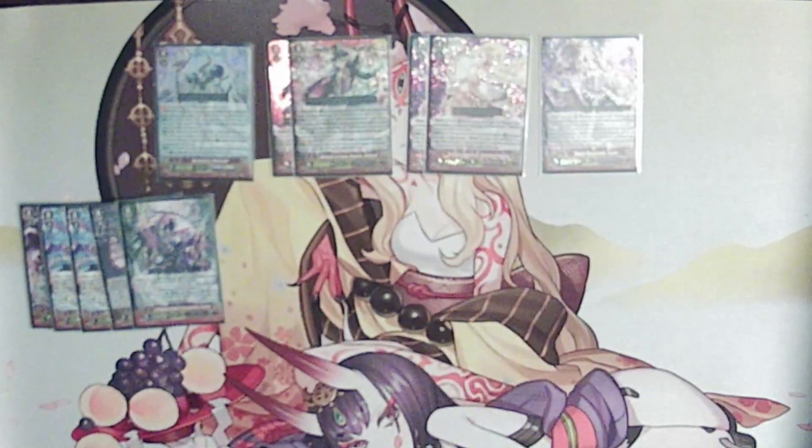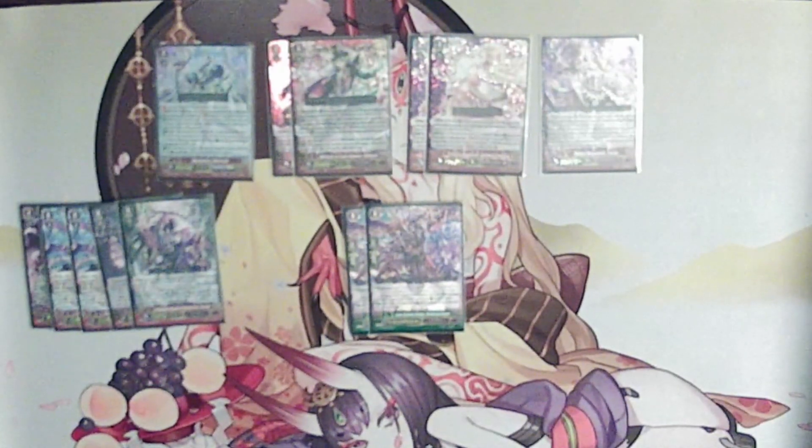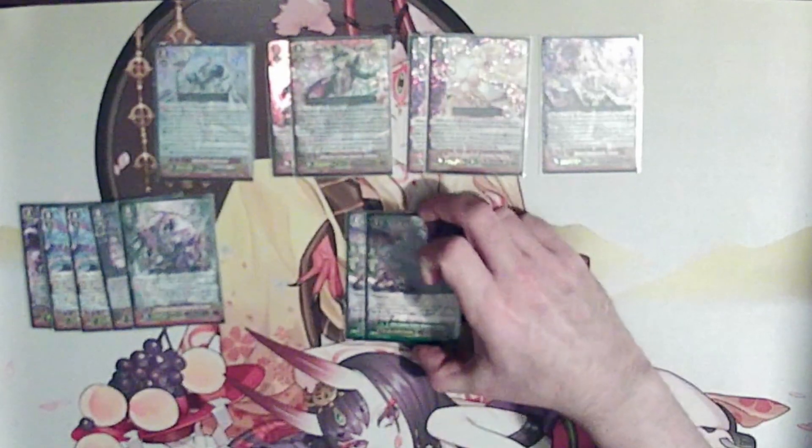Moving to our G guardians, we are running two copies of Jester Demonic Dragon Wandering Dragon. When he's put on the Guardian Circle, you soul charge one, then call a card from your soul to the Guardian Circle — this includes PGs. It doesn't come up often since I usually don't have PGs in my soul, but if it does, it's very funny to call a PG from soul, and it enables you to see other targets from your soul. It does a pretty good job of guarding.